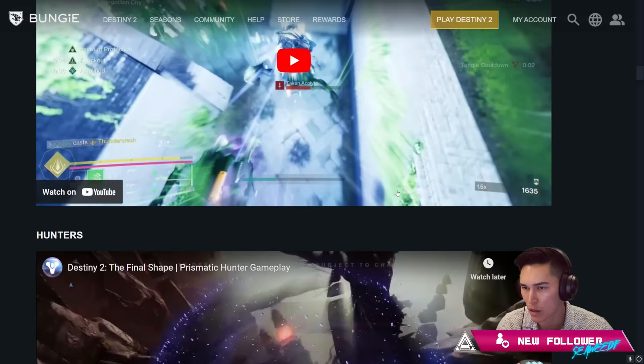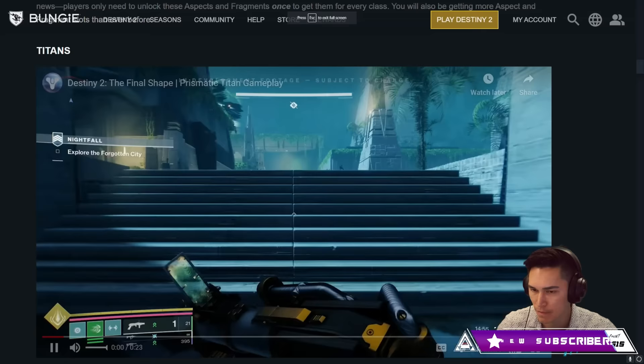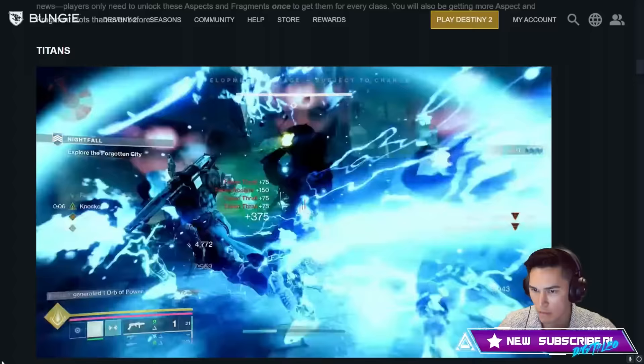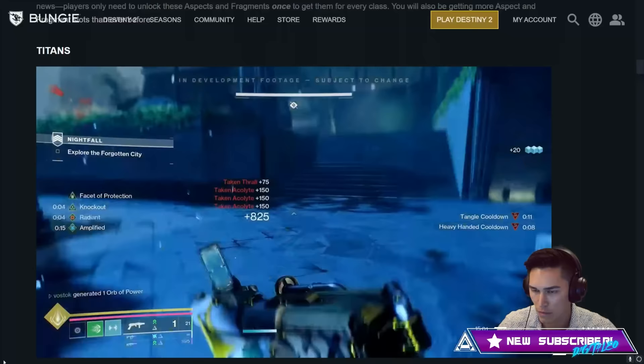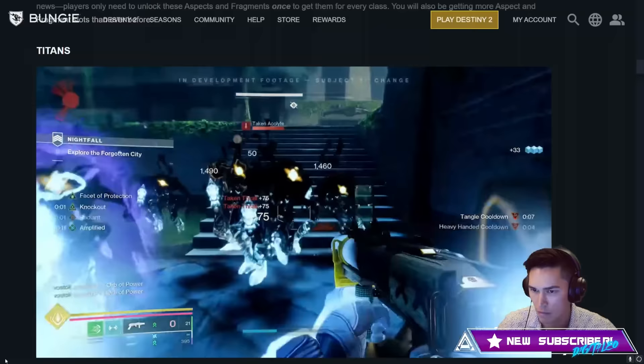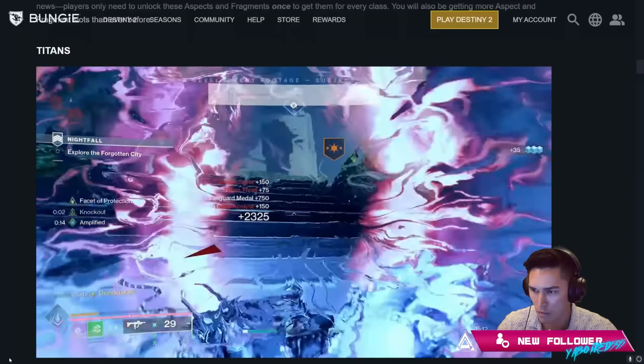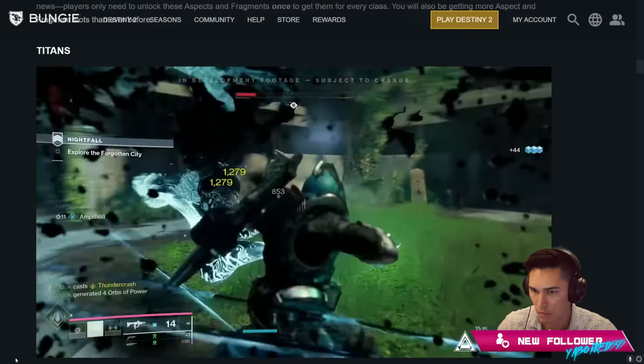So this is Titans. As a Titan, you can quickly start using your arc abilities to jolt all the enemies around you and then finish them off with the cool blades of Strand. It's so satisfying to see how fast you move. It's a very fun, destructive build that you can just destroy everything around you. Super fun.